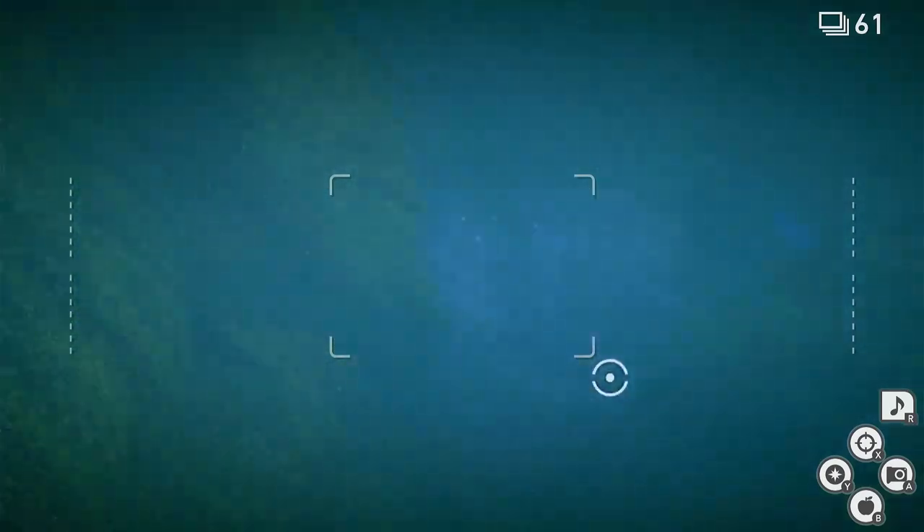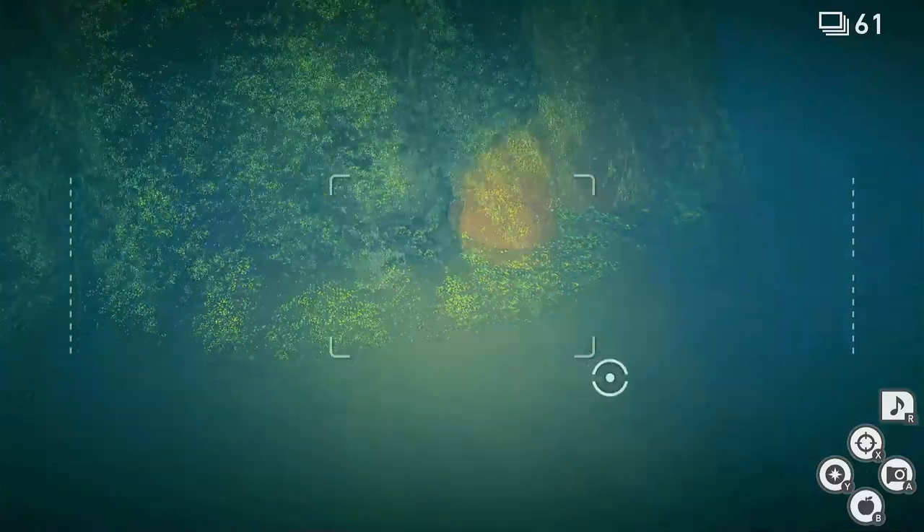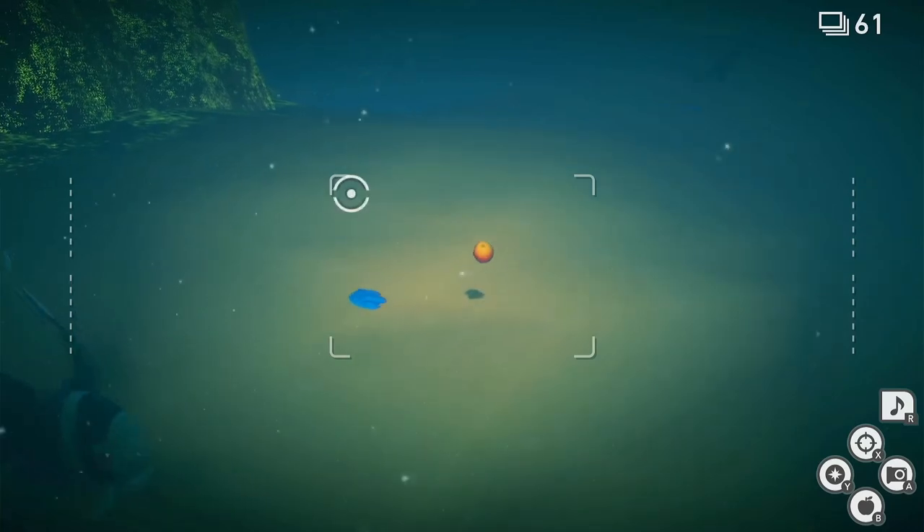Hello Snappers, I'm going to show you how to get a Clampearl — what's called again? Swimming Clampearl. So it's pretty easy, all you gotta do is throw an apple close to the Clampearl.